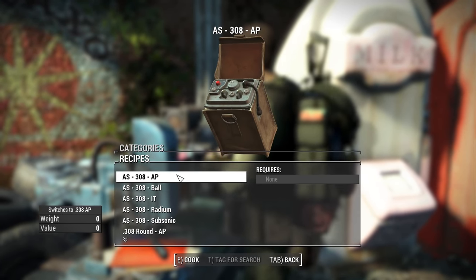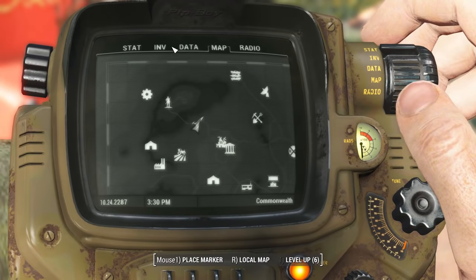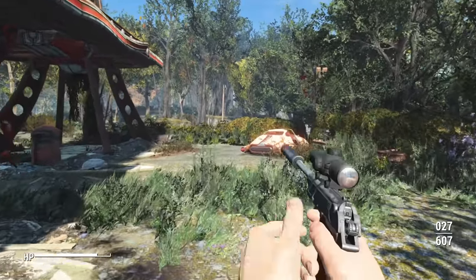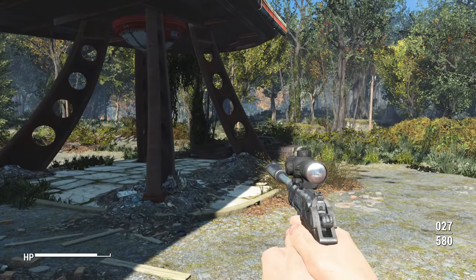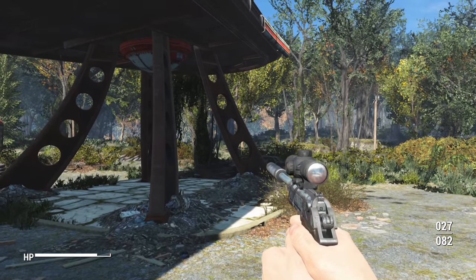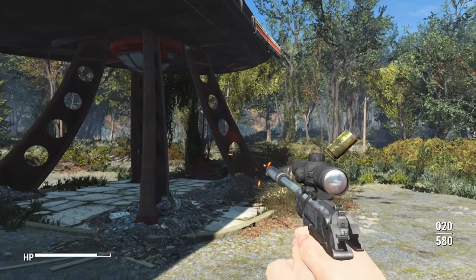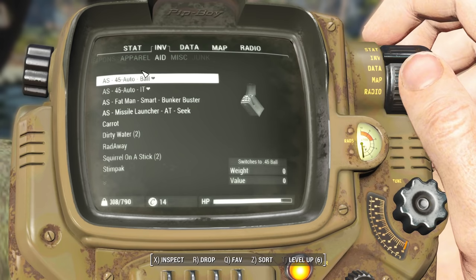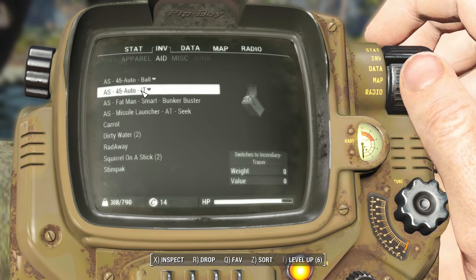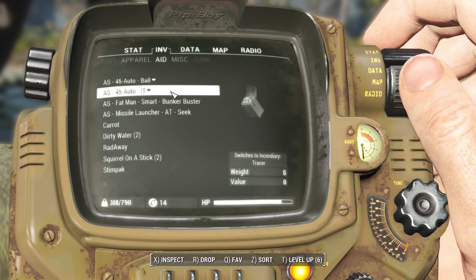Rather than switching ammo types via the workbench, this mod introduces ammo switching hotkeys — similar to how it worked in Fallout: New Vegas. You can change ammo on the fly. To demonstrate with the Deliverer, we start with ball rounds — regular bullets — but hitting the hotkey switches to incendiary rounds in real time. Hit it again and we're back to normal. It does require a separate hotkey per ammo type, so keep in mind how many ammo types you're carrying.